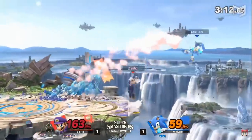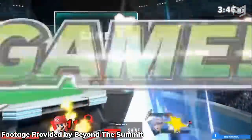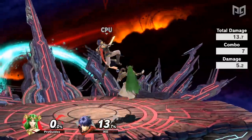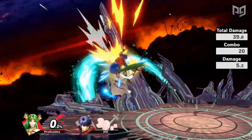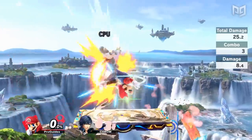Remember when we thought Ultimate wasn't going to have many combos? Yeah, wrong call from the Smash community on that one. Although it doesn't quite match Melee, every character in Ultimate has true combos, and many have devastating combos that can rack up insane amounts of damage and even not let you play the game!